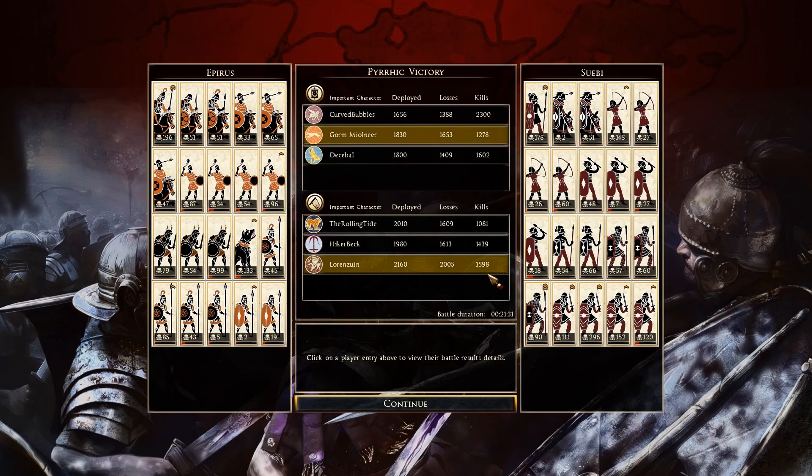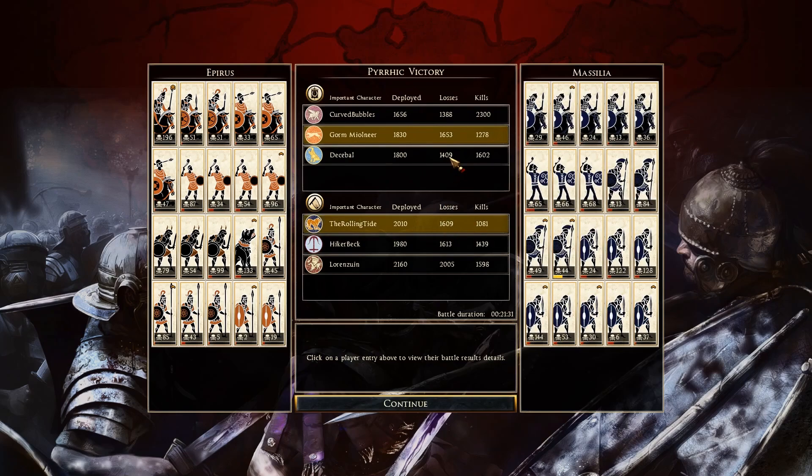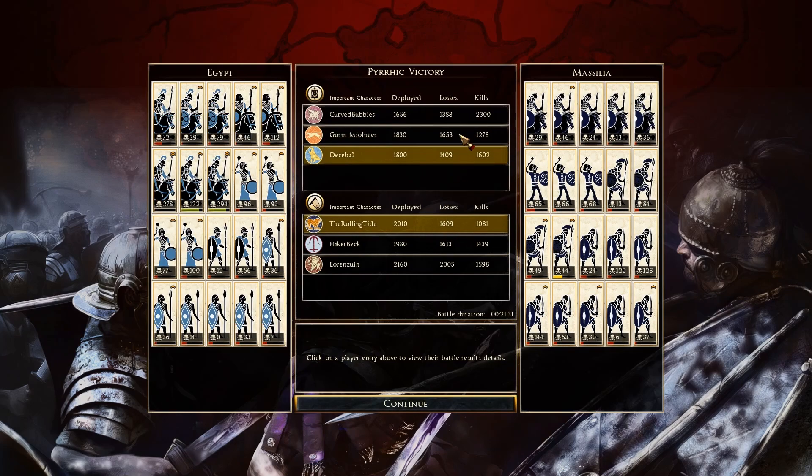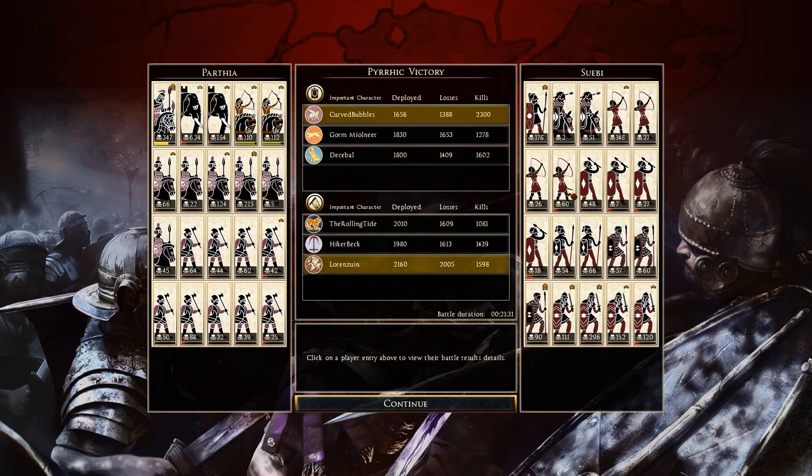And then we have Lorenzen — 1,598 kills, the most kills for this team. His Wood Knight Spear General with 178. Germanic Scout Riders not a whole lot, but his Archers — look at that, 148 — I think that was one of the highest range unit kill counts in this battle. Very nicely done with that one unit of Kimbrie Bow Women. Club Levy: 48. Spear Levy: not a whole lot. Spear Wall: 57, 60, 90. Swordmasters: 111, 296, 152, 120 — pretty much a given right there for the Swordmasters.